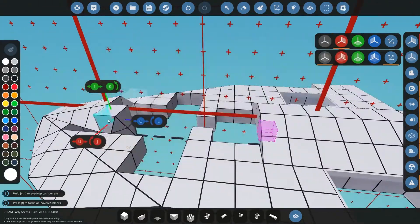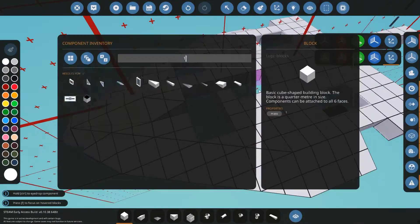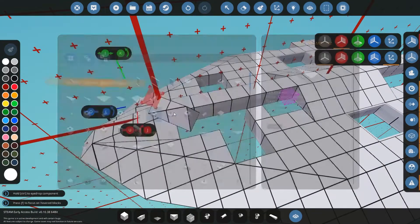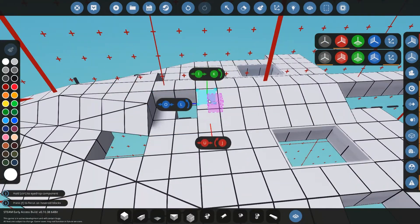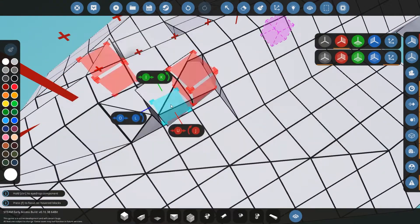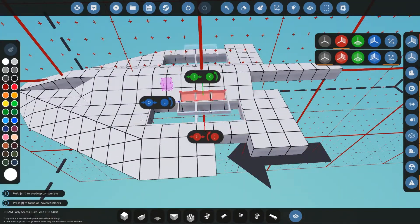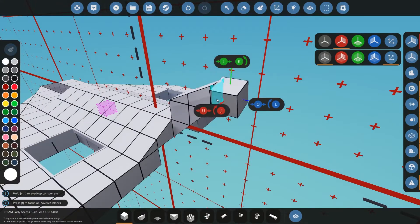Stormworks is slightly blocky so it's hard to get the luscious curves that this ship has. I really struggled with this bit up here, getting the shaping right, because I wanted it to be really round coming from that wider midsection to a thin point. I never really got it — it was a mess of trying different shapes. This has always been my big problem with Stormworks.